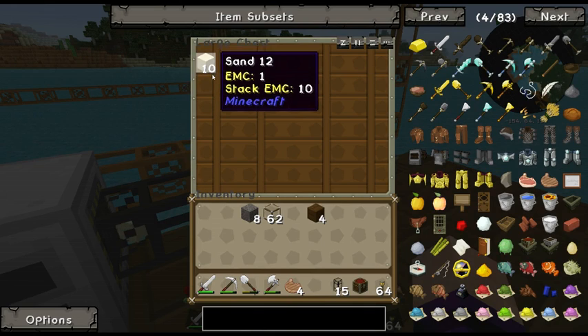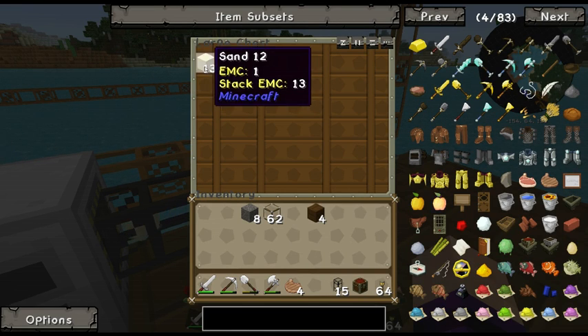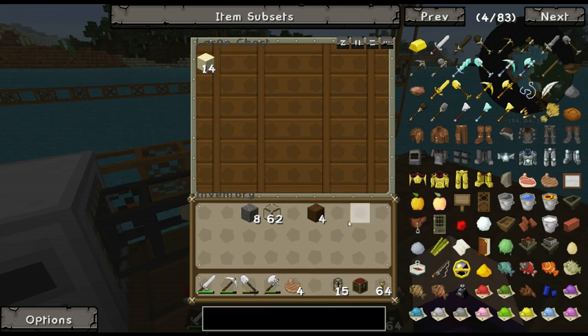With the condenser I can turn all the junk that gets chucked in here into whatever I like. Being me, I was thinking that would mean I wouldn't have to mine for diamonds — I could turn all the sand, cobble, dirt, all sorts into the diamonds I want. Let's have a look at how to make a condenser.